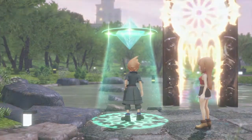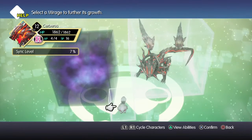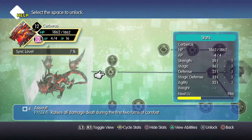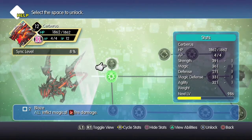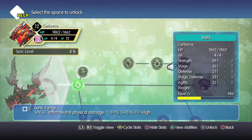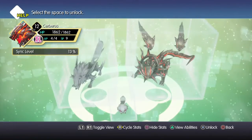Alright, welcome back to World of Final Fantasy. I want to check out our Mirage boards because we have some — like our Cerberus here has 16 points. So let's invest some of those. We'll go for the big one here — raises all damage dealt during first two turns of combat. You need to make this form usable. So we unlocked Fenrir, nice!